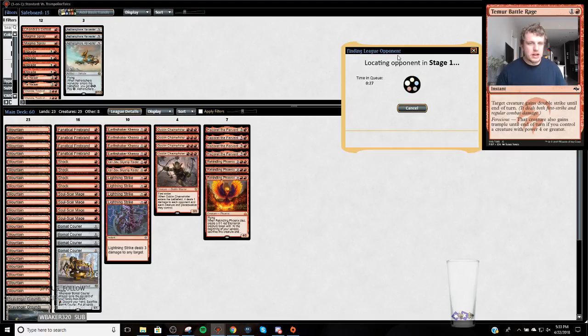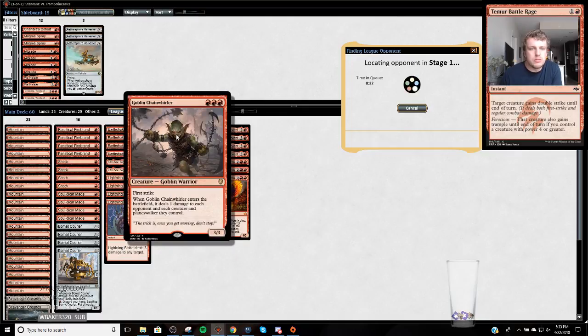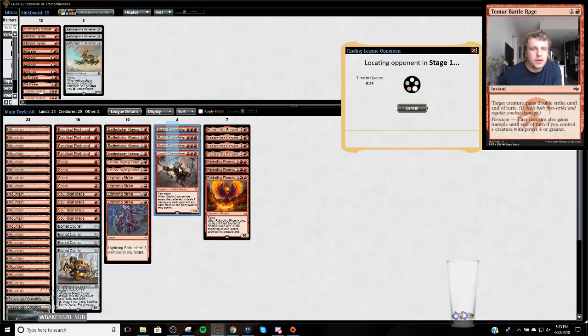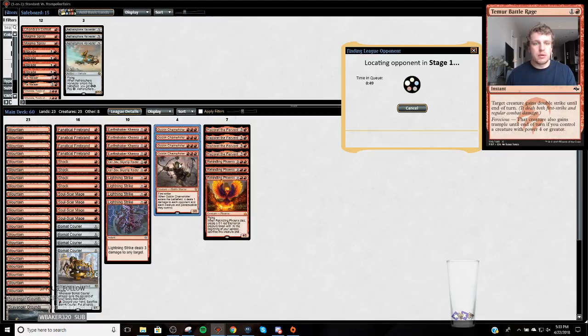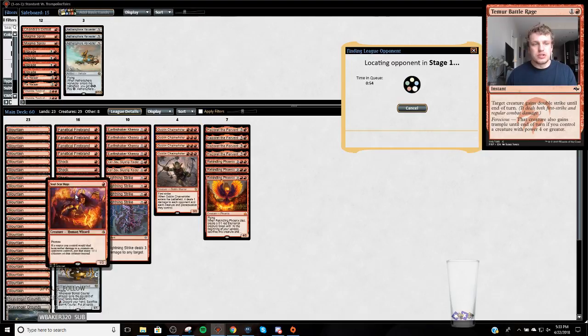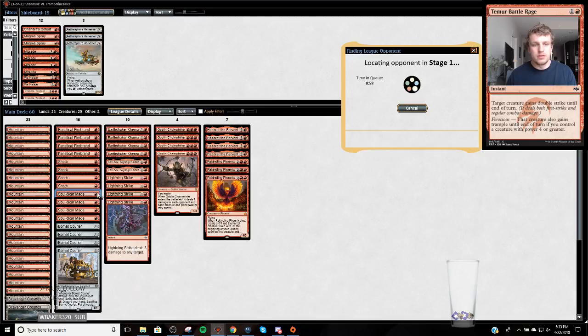I'm really excited to try this Chain Whirler. I was playing my Red Green Monsters deck a little while ago, and I went up against mono red, and I thought my game plan was to hide behind Chain Whirler or hide behind Rekindling Phoenix. But this Chain Whirler absolutely bodied my Rekindling Phoenix - it has First Strike so I couldn't deal with it. With Soul Scar Mage, it gives everything minus one, minus one counters, which is really cool. It plays really well with Kari Zev too.